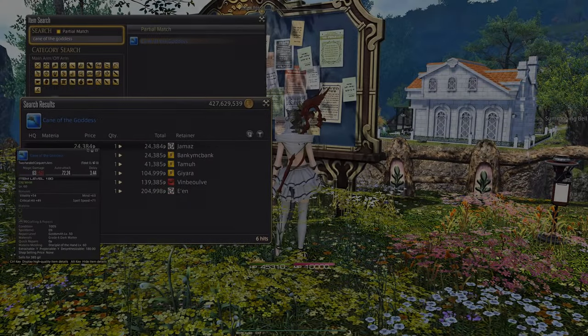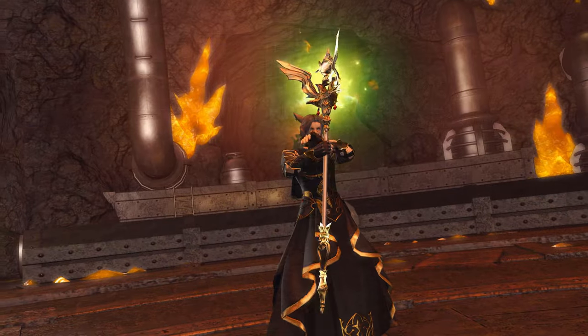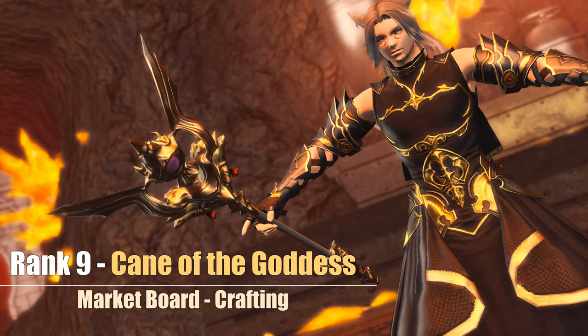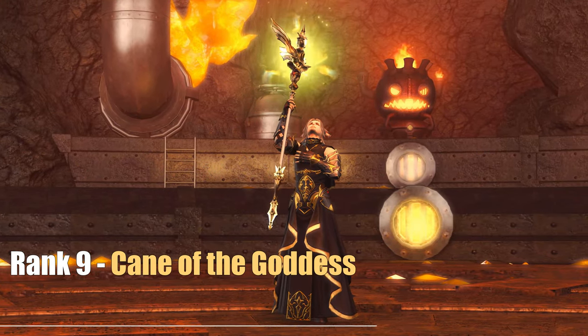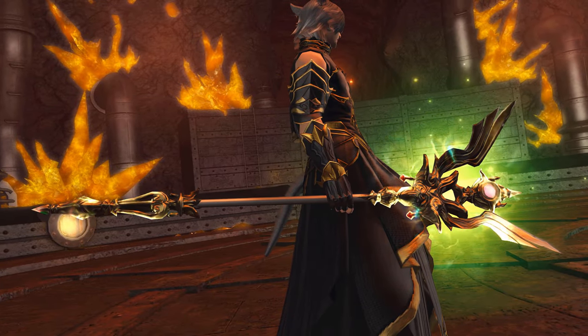The next one is actually the opposite when looking at the costs, also receivable from the market board or by crafting, but it does fit more to the overall number of glamour sets. The wings make a return here as well, combined with a very subtle glow that doesn't overpower the beauty this weapon has to offer. So the Cane of the Goddess is a very solid option for the get cool white mage weapon fast and cheap approach.